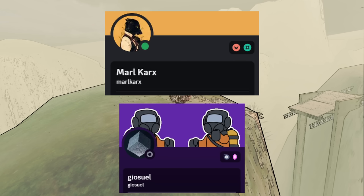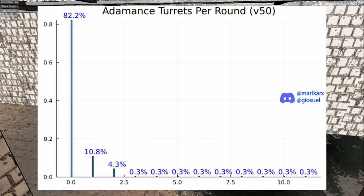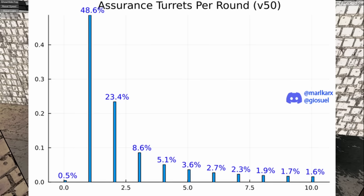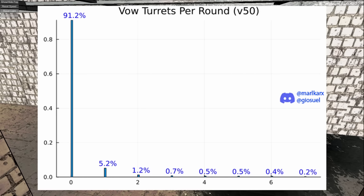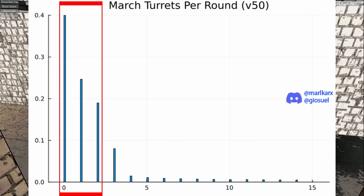Big thanks to Marl and Geocell for the charts. For hazards, Adamance can have turrets, landmines, and spike traps. For turrets, Adamance can have up to 12 but mostly you'll have rounds with 0. Assurance will likely have 1 or 2 and can go up to 10. Val is likely 0 but can go up to 7. March can have up to 15 with common numbers of 0, 1, or 2.